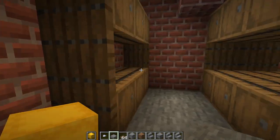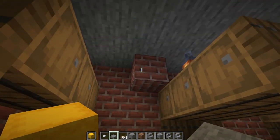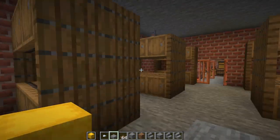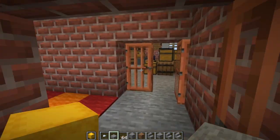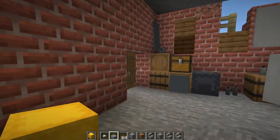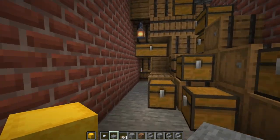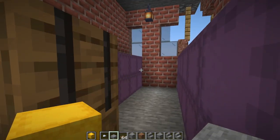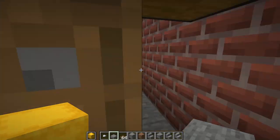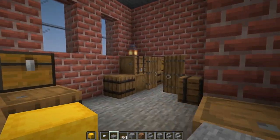We also have just storage, so there'll be dyes, sand, shulkers of sand and gravel. It's a little different in the world but yeah, there'll be dyes, sand shulkers. There's also more storage back here, and I can just store straight shulker boxes back here — lots of storage is what I wanted.